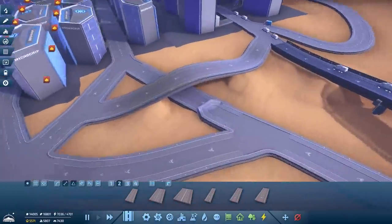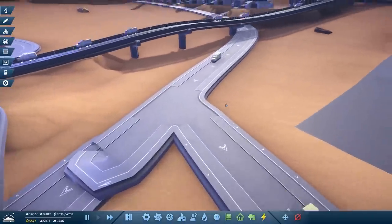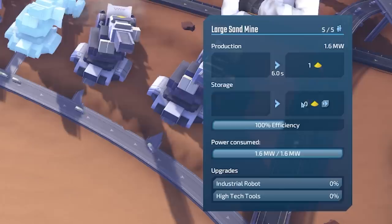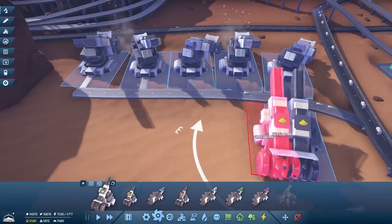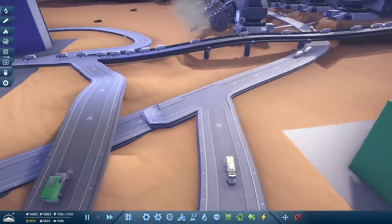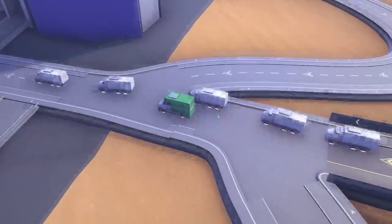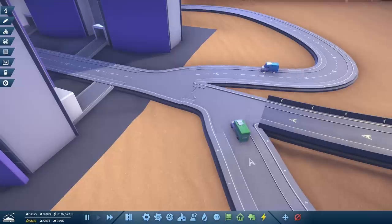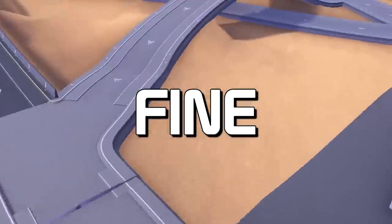I've inadvertently created another trucknado! Clicking on all of these — they're all out of sand too, so we're going to need a few more large sand mines along this edge. Although — look, there's a trucknado there! Although that green van is sort of ruining it. It is the world's smallest trucknado. And then all the traffic's gone.